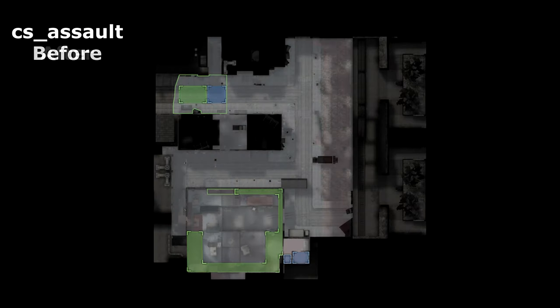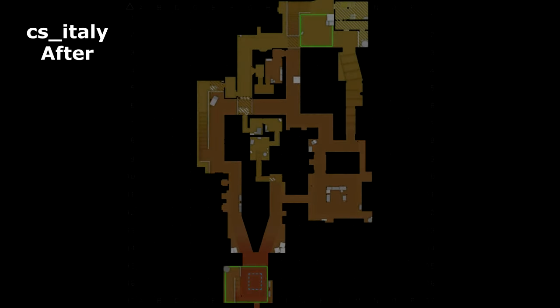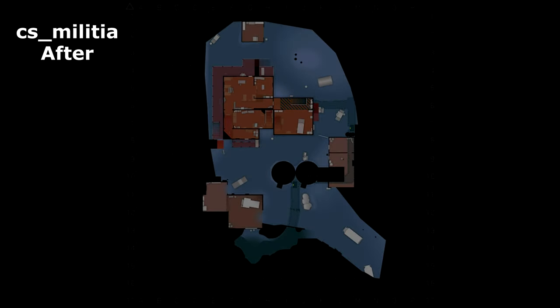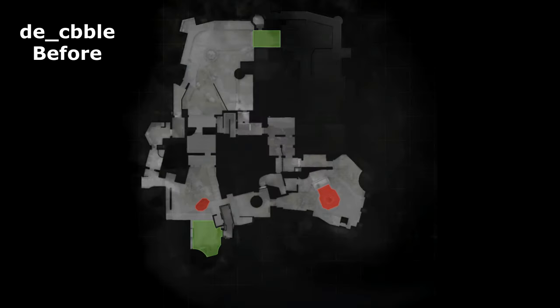Older and less popular maps have had their radars updated to the new style, which was introduced last year along with the new panorama UI. The new style is colour coded to show the heights of different areas, and it's good to see the whole game brought up to the same standard and style.